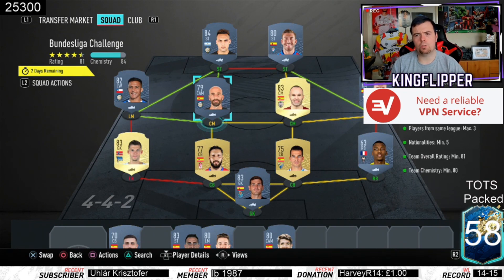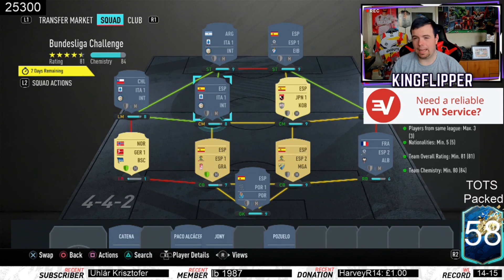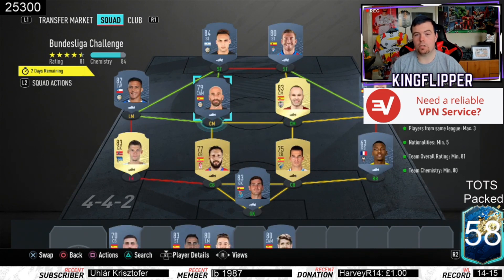A team overall rating of 81 - we are on 81. You could probably lower some of the players but not by too much. Team chemistry of 80 - take the two loyalty players off and you're at 82. No position changes or loyalty, just strong links here and there, and actually we've got a hyperlink as well which I didn't know about.